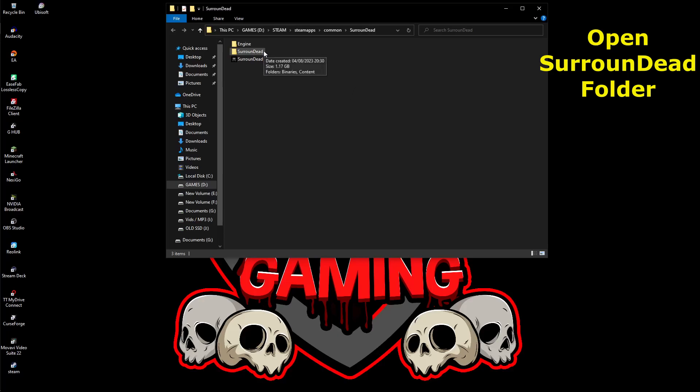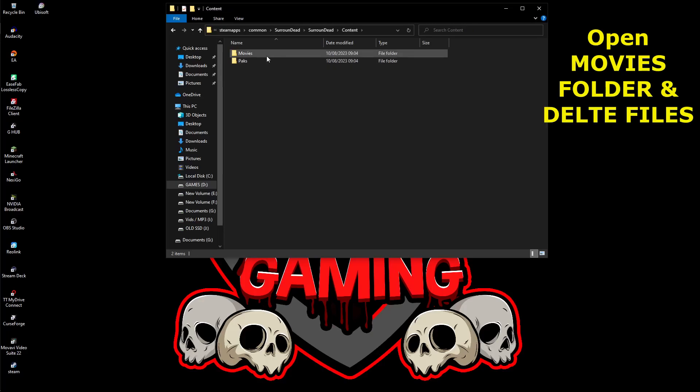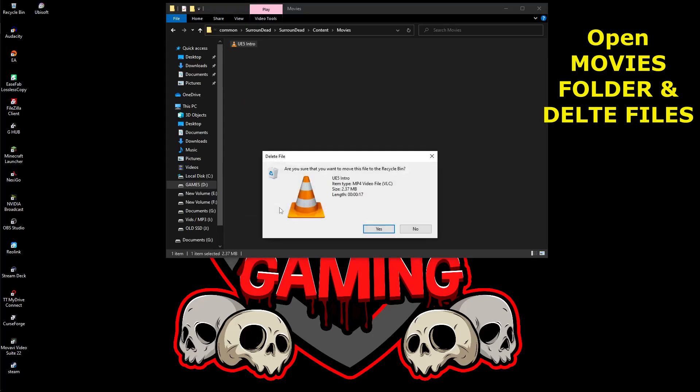Now navigate down to the game folder, double-click on that, go down to the bottom where it says Content and double-click, then go to the top one where it says Movies and double-click. Here you'll see the UE5 intro file. All you need to do is right-click it, select Delete, and confirm Yes.